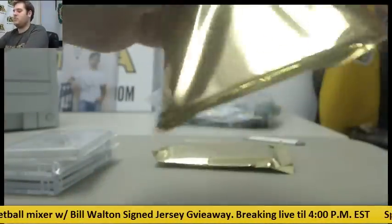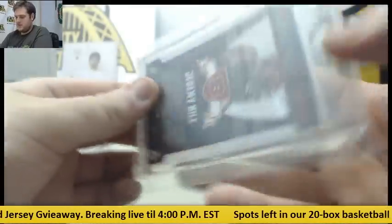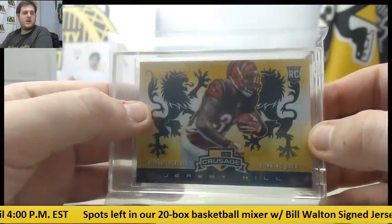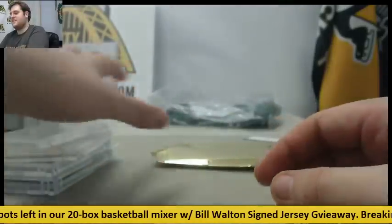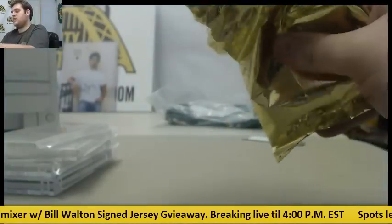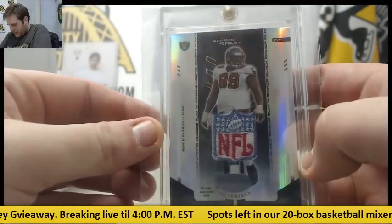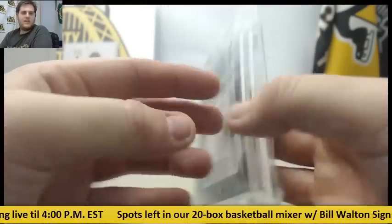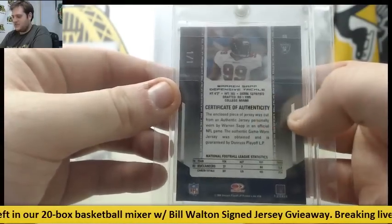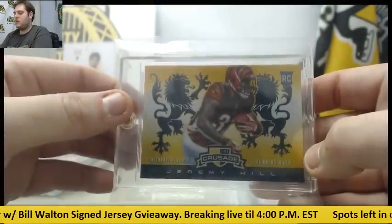Let's see what we got in here. Jeremy Hill, rookie card for the Bengals. 101, crusade card, Jeremy Hill. Let's see what we got in here. And 101, shield right there — Authentic Game Ward shield, Warren Sapp. 101, Warren Sapp. Warren Sapp, NFL shield. 101, rookie card, Jeremy Hill.